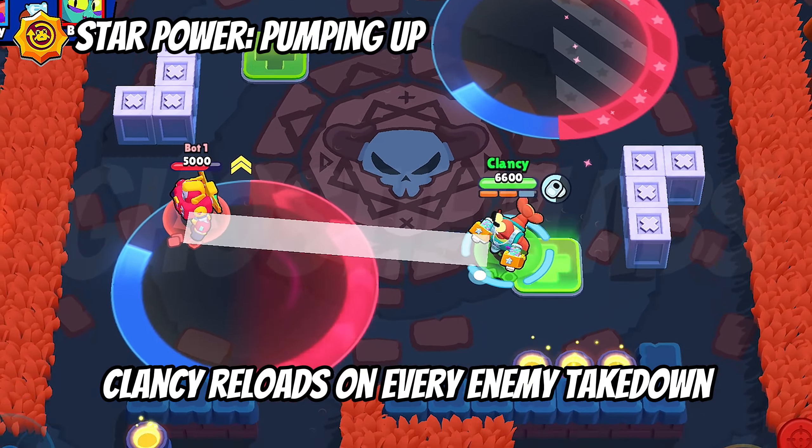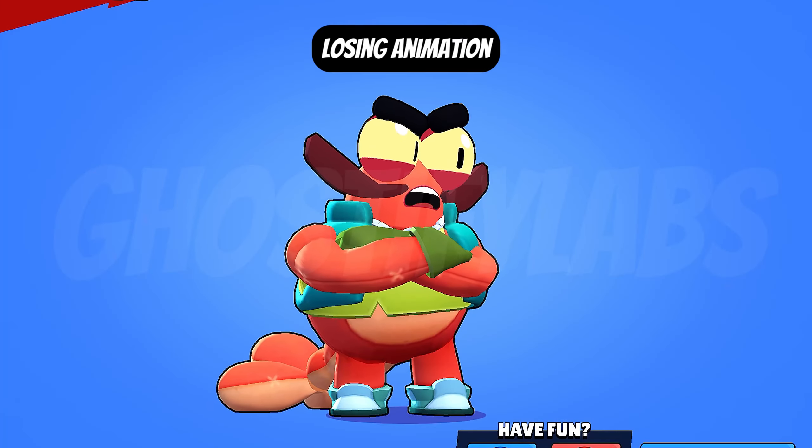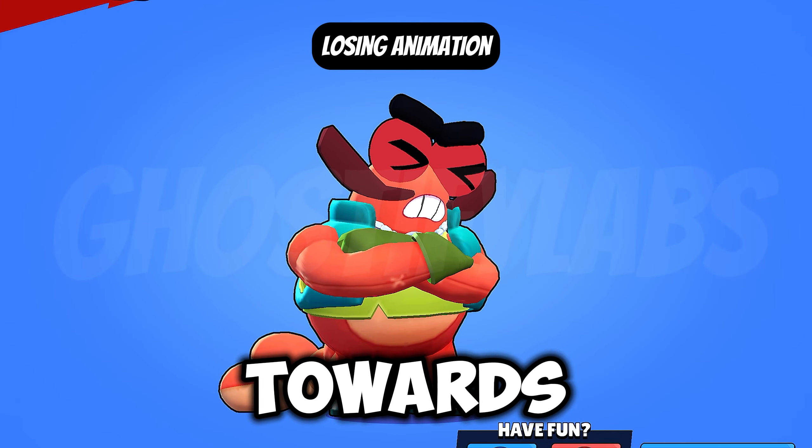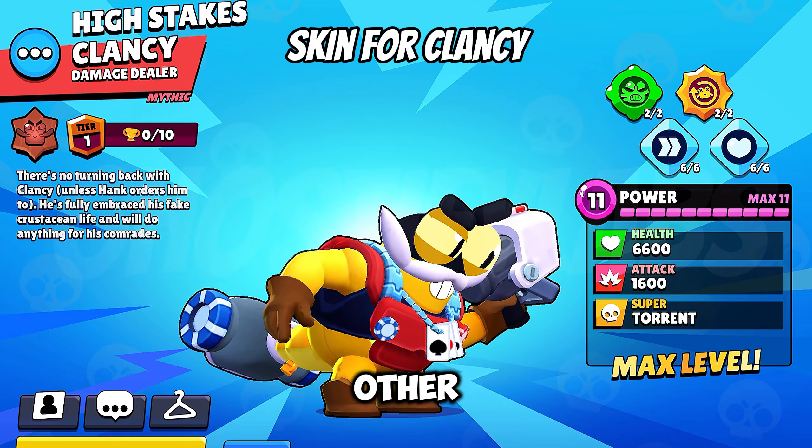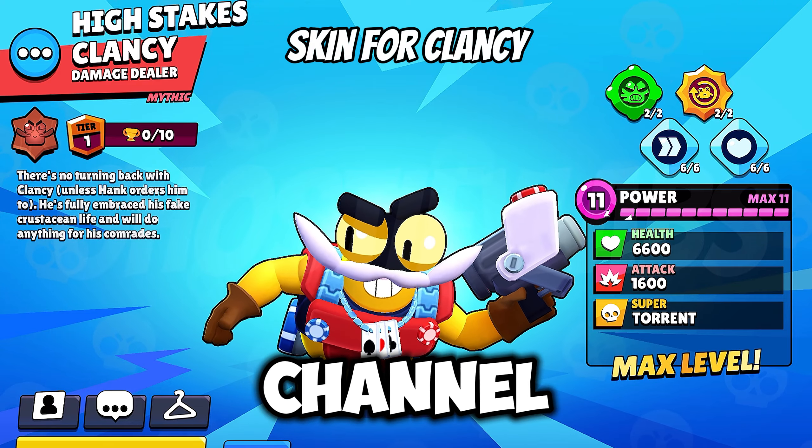Here you guys can see the winning and losing animations of this brawler. Now moving towards mastery — you are going to receive resources like gold, power points, credits, a pin, a profile icon, and a title called Shell Shock as a player title. At last you are going to get a skin in the early access. Thank you for watching — make sure to subscribe to this channel for more sneak peeks and other content coming soon.